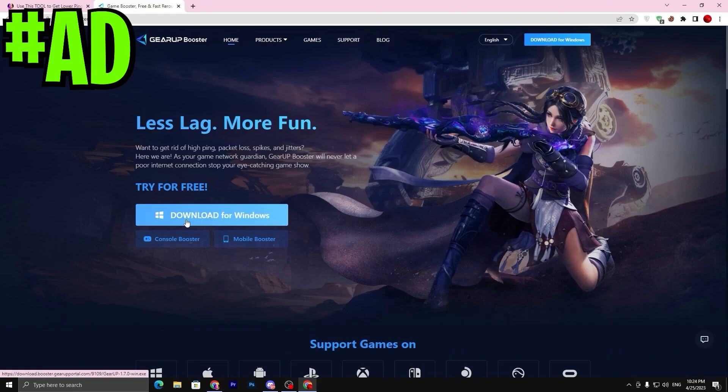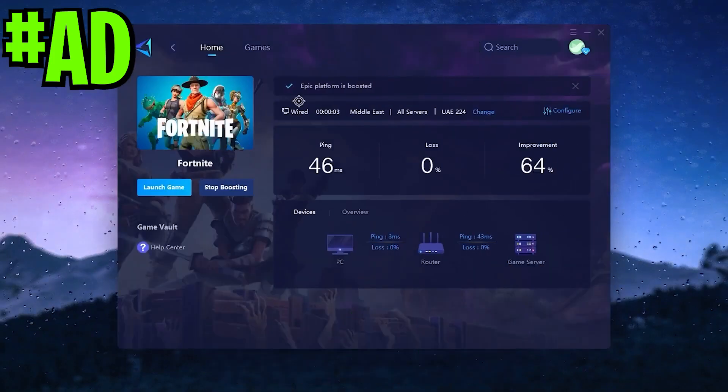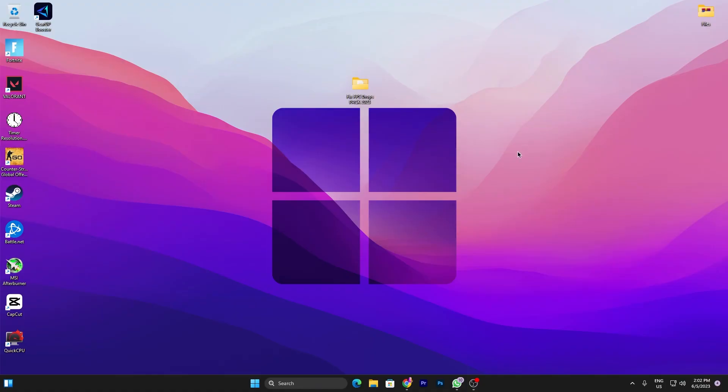Before starting, here is a quick reminder: if you want to improve your latency or ping while gaming with just one click, make sure to download the application Gear Booster — link available in the description. Go there and download this tool on your PC.